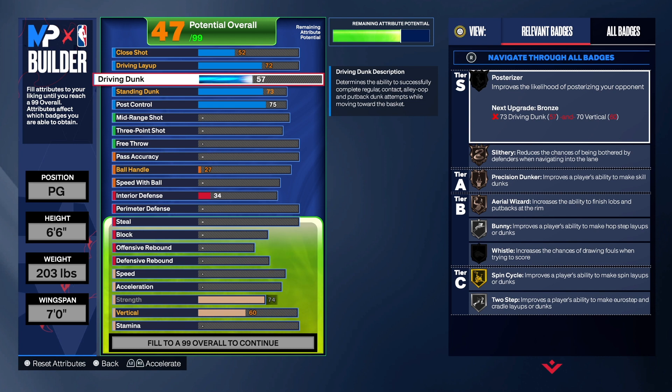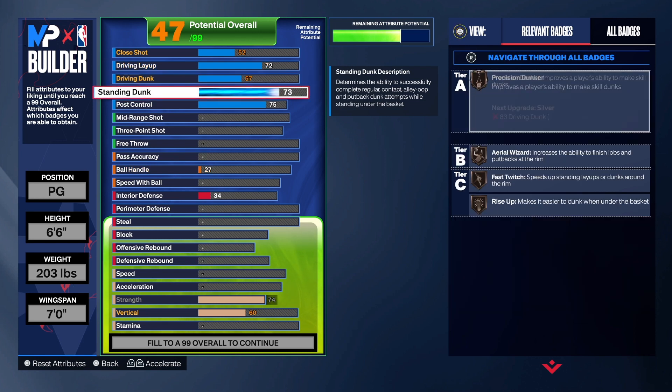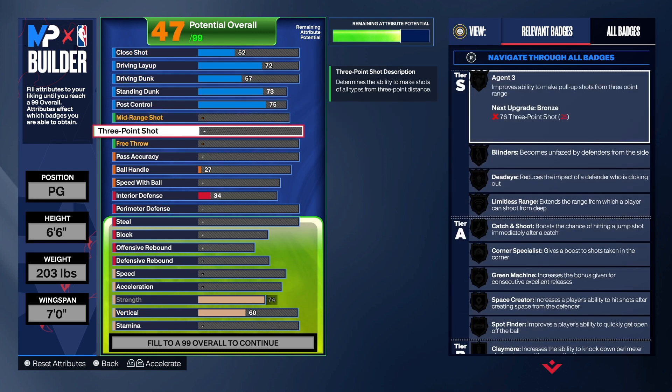We don't get posterizer, but we do get slithery, precision dunker, area wizard, and things of that nature — which is pretty good in my opinion.